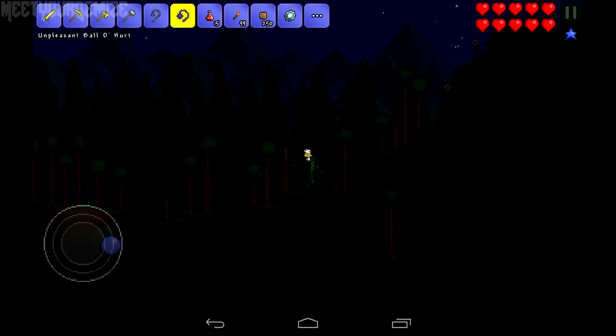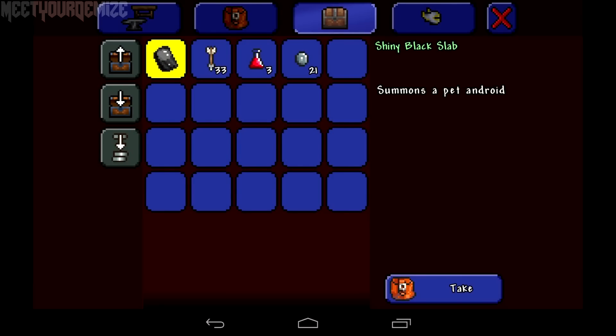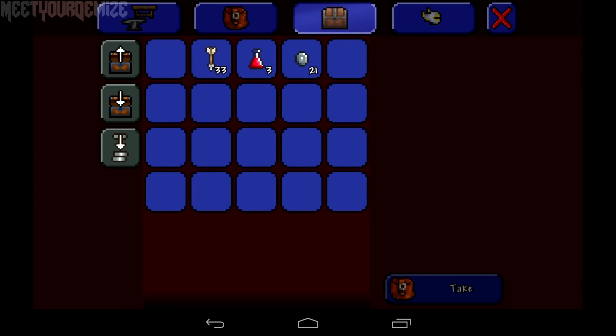So how do you go about acquiring one of these pets of your own, you may ask? Well, like the console version, they can be found throughout your world in random chests, and as you can see, it can even come from wooden chests up on the above ground surface, so just go ahead and be on the lookout for those.